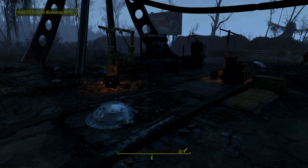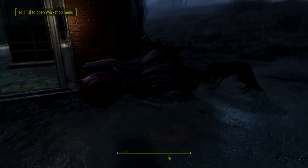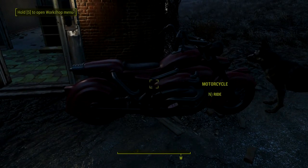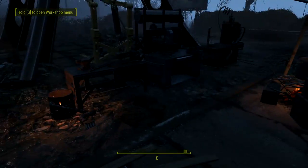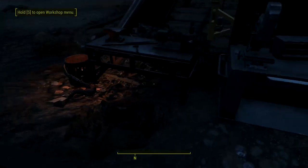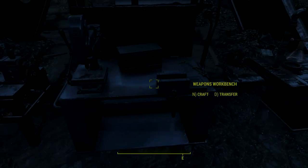Welcome to the Commonwealth. Red Rocket Truck Stop is where I am at. After the last part, I made a walk back to the Red Rocket Truck Stop and Sanctuary Hills. I told my dog to start following me and also managed to build a motorcycle.